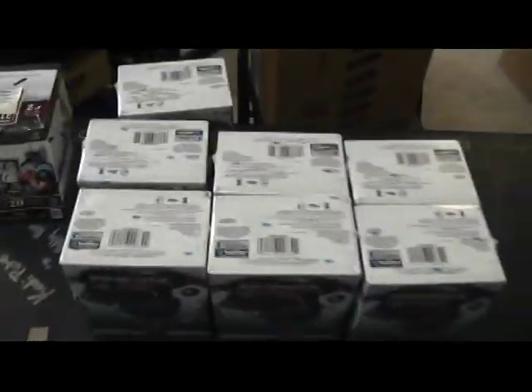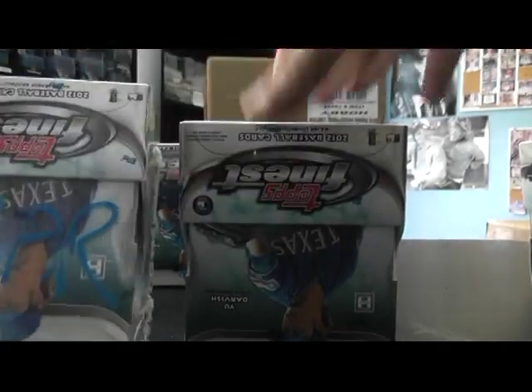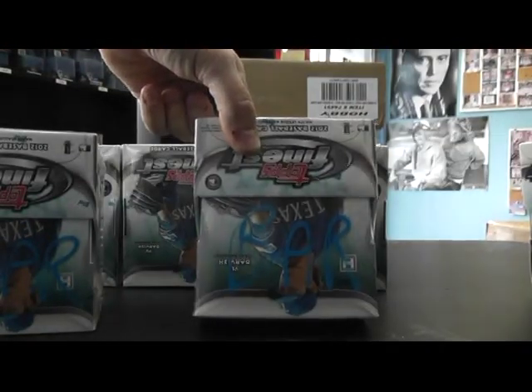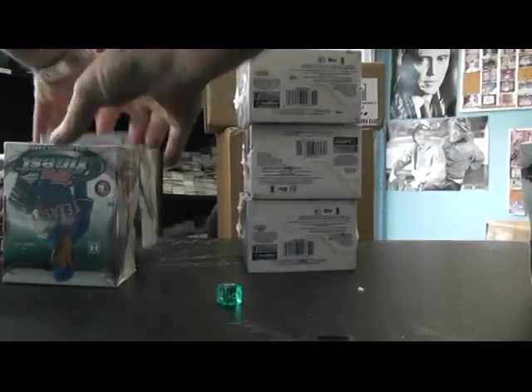Barry's getting two of these, so we'll roll it twice. Eight doesn't count. One to seven — three. So Barry, that one's yours. We'll slide this over. Now we'll make it one to six: one, two, three, four, five, six — two. So Barry, those are your two: this one right here and this one. We'll just put 'Bar' on those — using a paint pen. Barry, those are going to go with those elites.